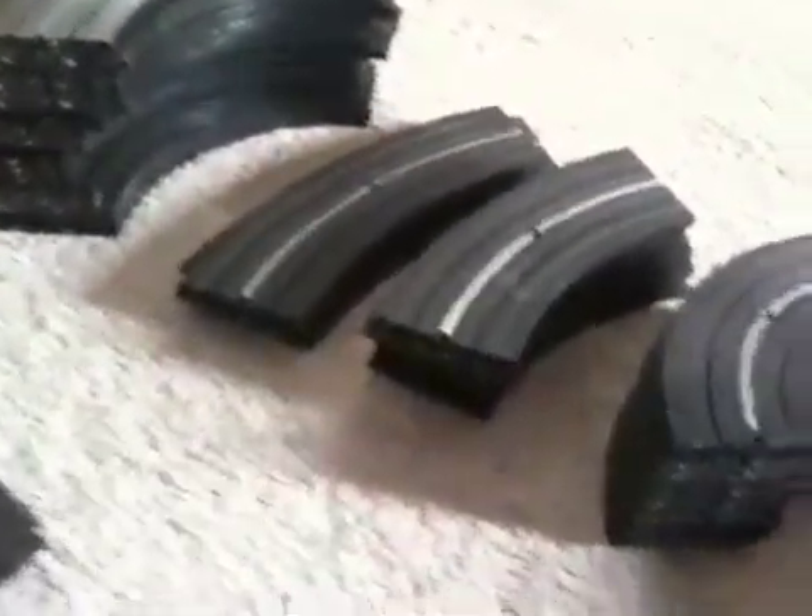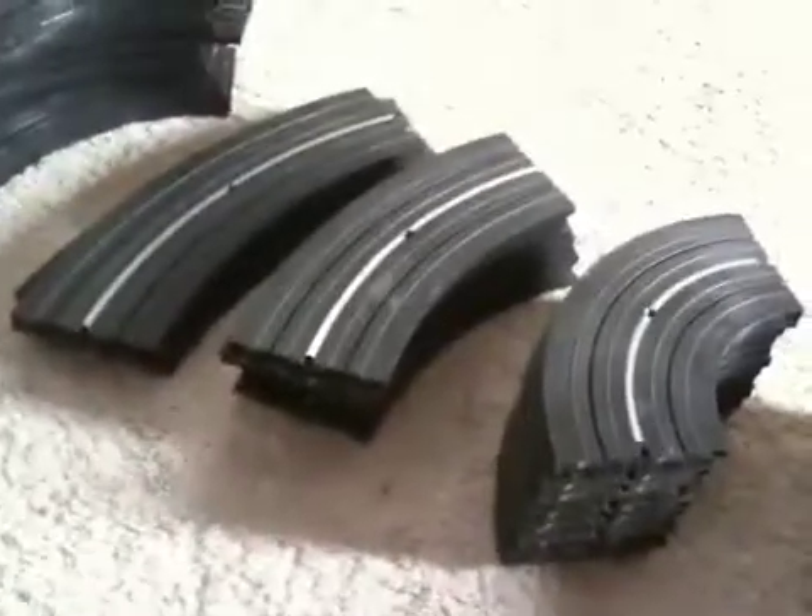Over here you have your weird specialty track, like these humped pieces — see, they got a hump in them — and the part where you hook up your little controllers, and some little pieces. There's a real long piece, some intersections, curved pieces, and some crisscross pieces. Then over here you have all your curved pieces — lots of different curved pieces, maybe 20 or 30 pieces in there.